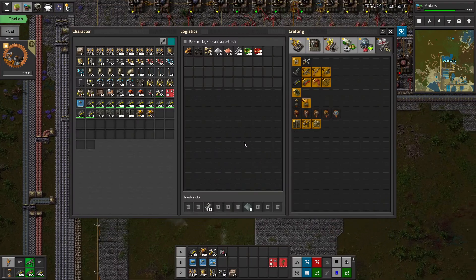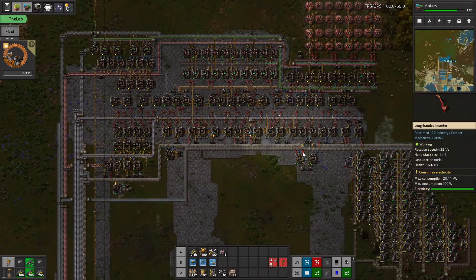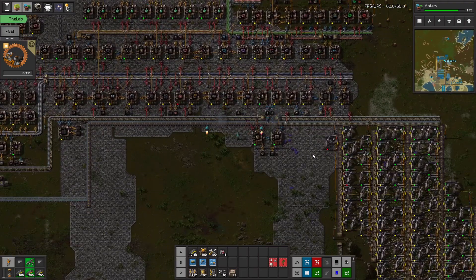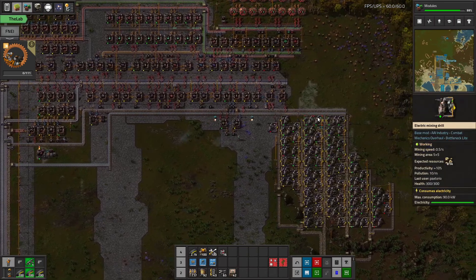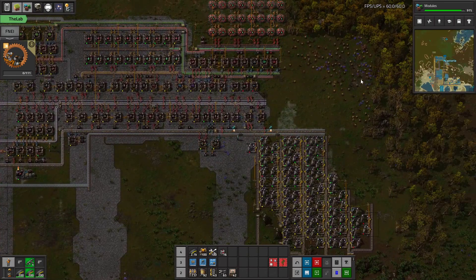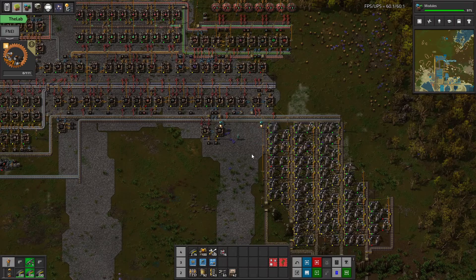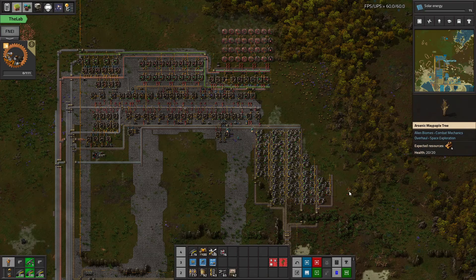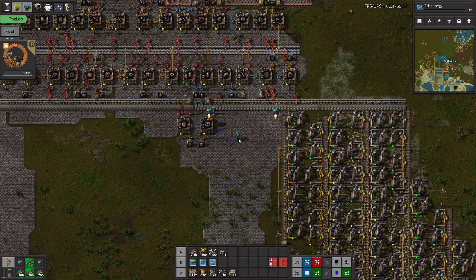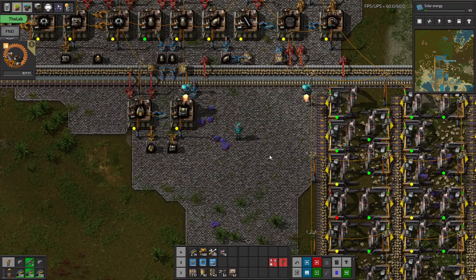Cool, okay. I think we'll call this a session — we got some more electricity and glass on the base. Now I'm going to try to figure out how to build the rest of the buildings, set it up, and come back and turn it on in the next episode to see where we go from there. That will conclude the session. I am Pax and I'll see you next time.